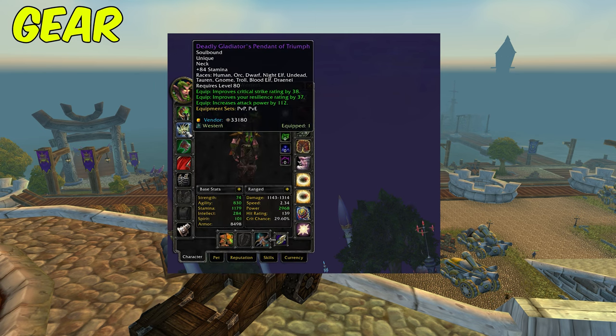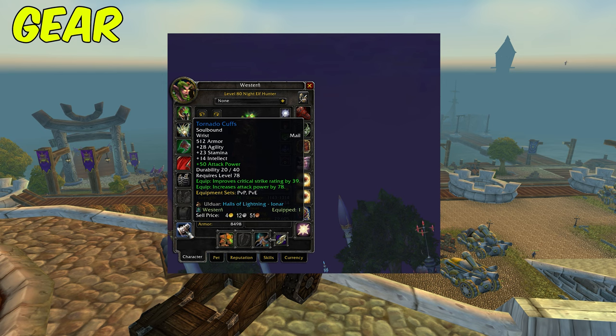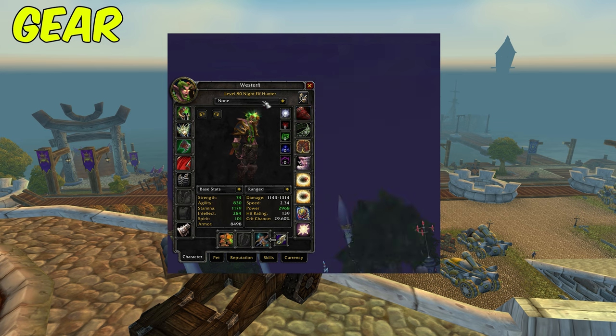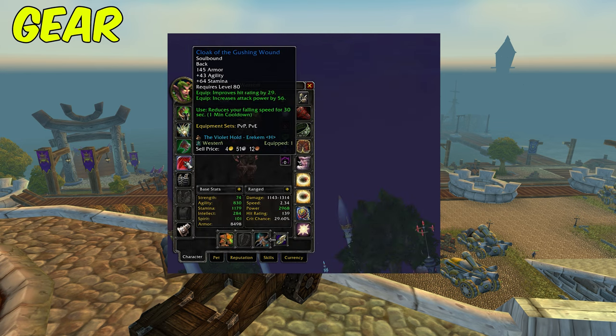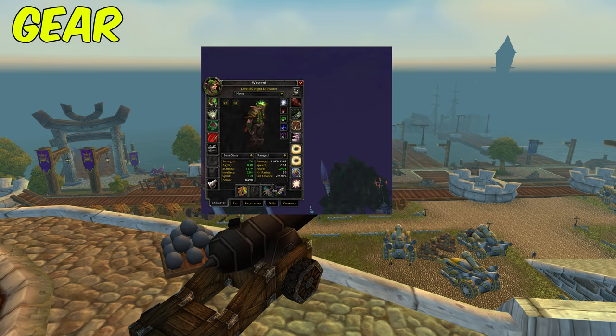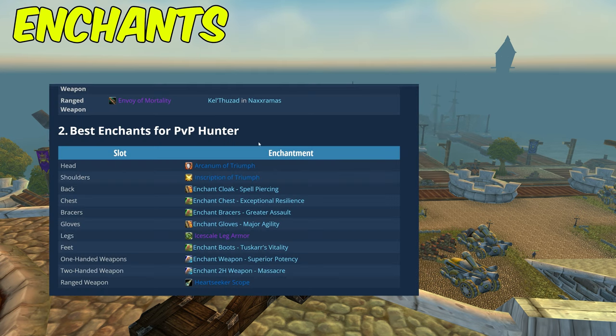Do the weekly 10 and 25 versions of Naxxramas, Malygos, and Sartharion. At this point you'll have lots of honor and Emblems of Heroism and Valor. When thinking about gear upgrades, consider which piece gives you the highest stat improvement — for example, if you're over hit cap, replace your cape with a Deadly piece using honor. Use a mix of Emblems of Heroism and Valor to round out your PvP upgrades.